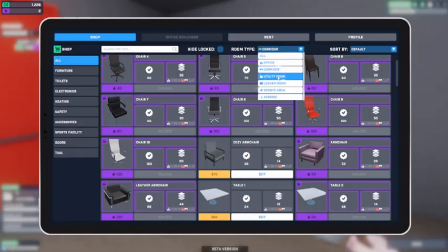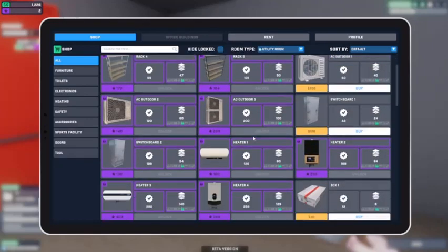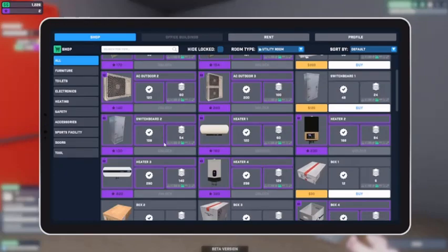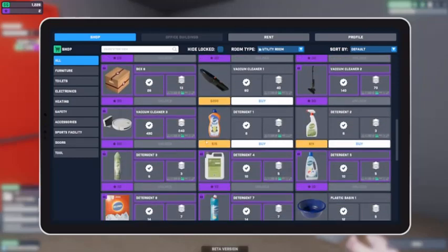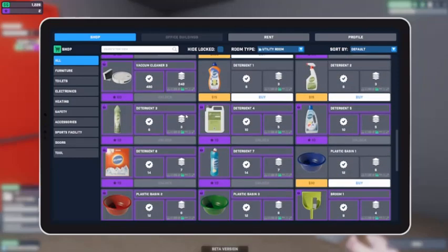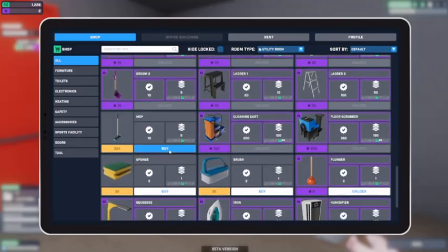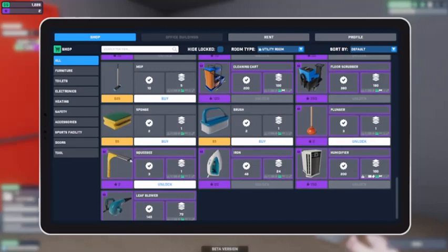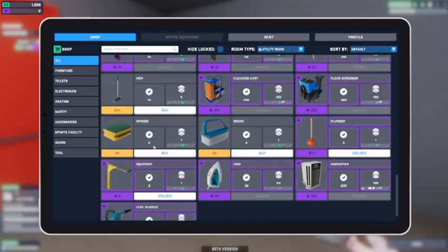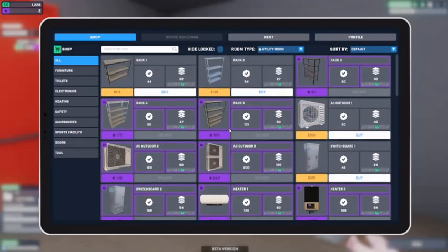What's there for a utility room? I can't access the boxes. A robot vacuum - that would be so helpful! I could buy a mop, a cleaning cart, a plunger, a squeegee. Interesting. I guess I'll start with a shelf.